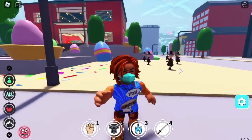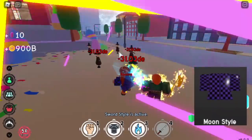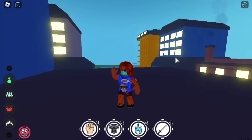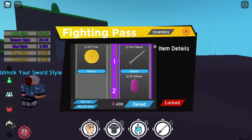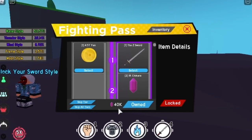Hello, GamerNom is back. For today's video, we are going to compare the newest and the rarest Sword Styles in Anime Fighting Simulator. If you are doing the Fight Pass, you are about to unlock the N6 style. And if you have the Moon Style, if you equip the N6 style, you will lose the Moon Style. That's why I'm making this video — to help you decide what Sword Style is better for you.